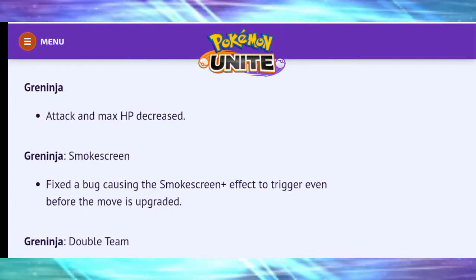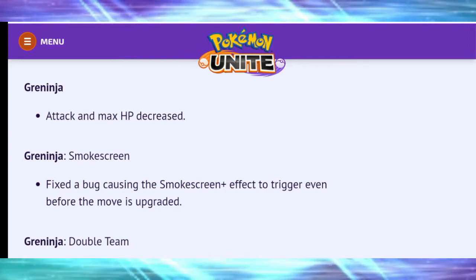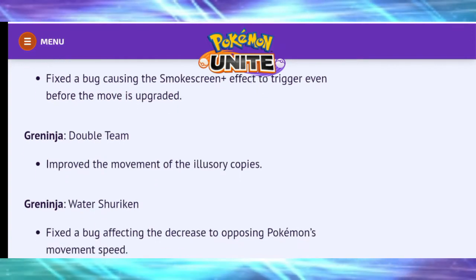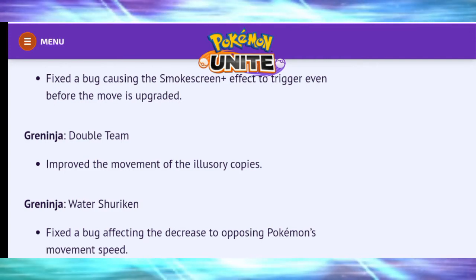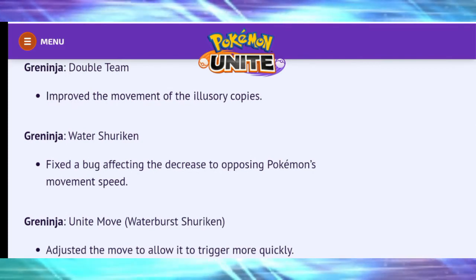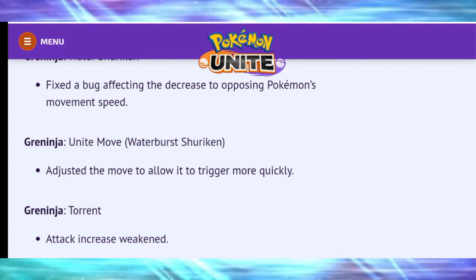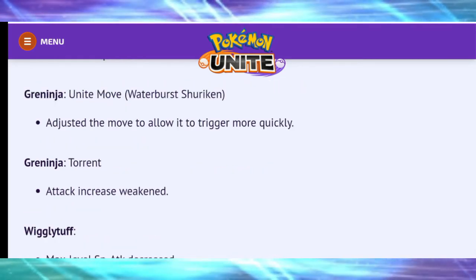Greninja has been nerfed — very disappointing since I used to main it. Attack and max HP decreased. Smoke Screen had a bug fixed causing the effect to trigger even before the move is upgraded. Double Team — movement of illusory copies improved. Water Shuriken — fixed a bug affecting the decrease to opposing Pokémon's movement speed. However, the Unite Move has been adjusted to trigger more quickly, and Torrent attack was actually increased.